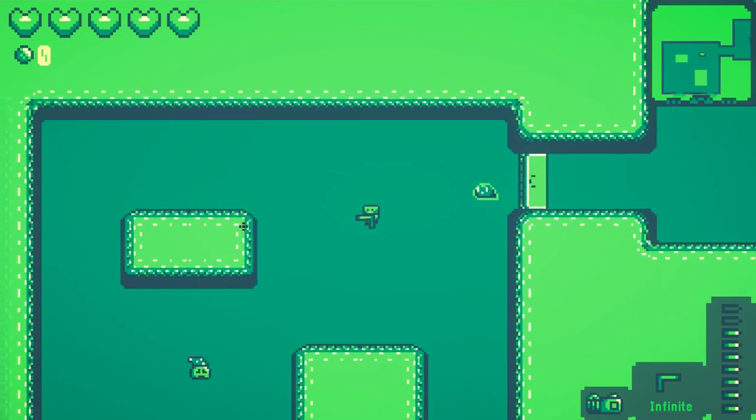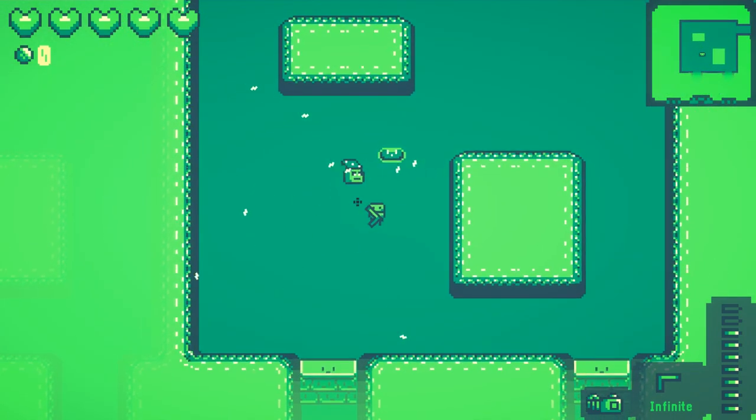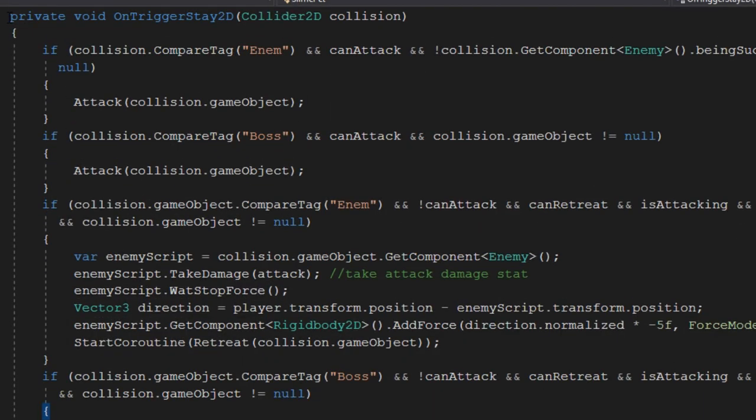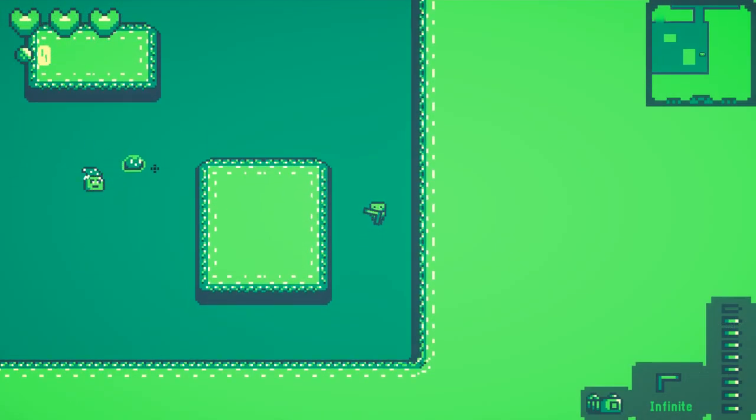First up, I made some small changes to the pet slime. Previously the pet slime wouldn't always correctly face the player or the enemy it was attacking, and sometimes the pet slime would get stuck in place at a dead enemy's position. So I made some changes to the pet slime code, and now the pet slime should always have the correct rotation and should not get stuck.